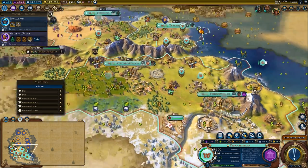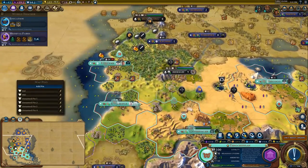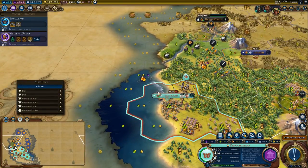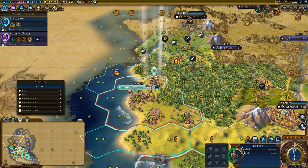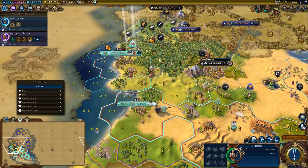Sometimes I like to pick a particular city and build all the districts that have the plus production yields on them, and then use that as the place I send my trade routes to. For example, this city over here could be a candidate — if I built a harbour, a commercial hub, an encampment, and an industrial zone, it would be worth like plus four production to trade with, which is basically like working another mine tile in another city.